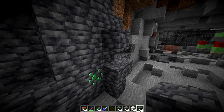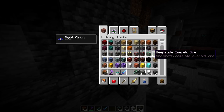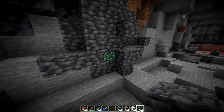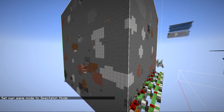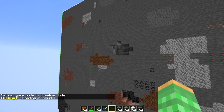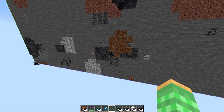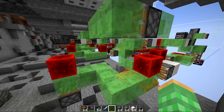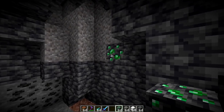Deep slate ore variations are more rare than regular stone ores. This includes deep slate coal, iron, copper, gold, redstone, lapis, diamonds, and by far the rarest — deep slate emerald ore. Deep slate emerald is so rare because not only must the ore spawn in a deep slate blob, it also requires a mountain biome for emerald ore to generate. Running the tunnel bore through a real 1.17 world section revealed two deep slate emerald ores — quite precious given their rarity, even more rare than ancient debris.